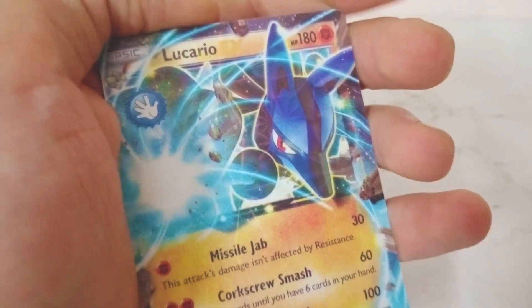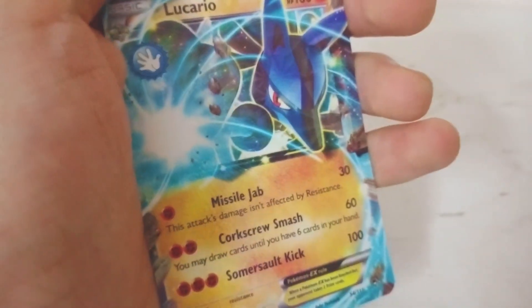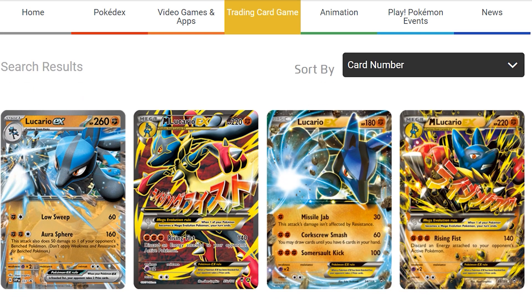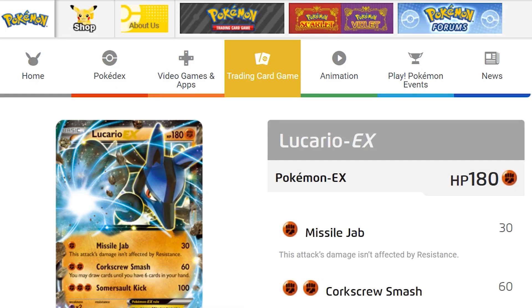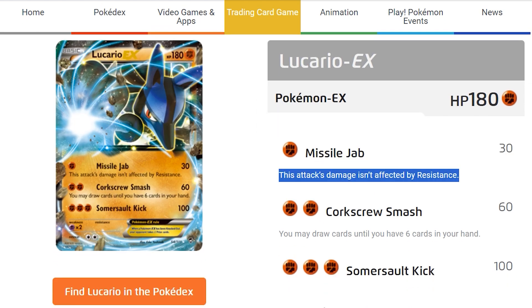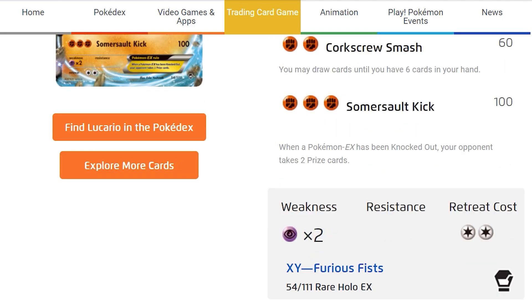Next card is Lucario EX - it's a basic EX Pokemon with 180 HP, it's a fighting type. Its moveset is Missile Jab; this attack's damage isn't affected by resistance. With fighting energy it does 30, 60, and 100 damage. Its weakness is to psychic, the retreat cost is two, and its number is 54 out of 111.